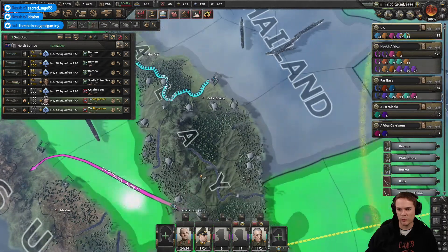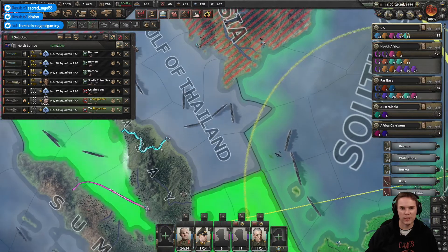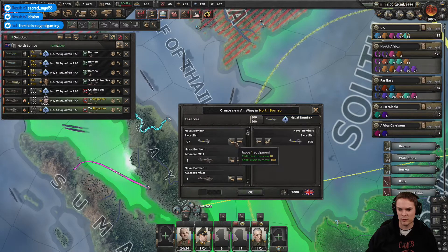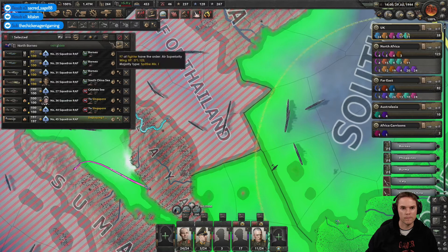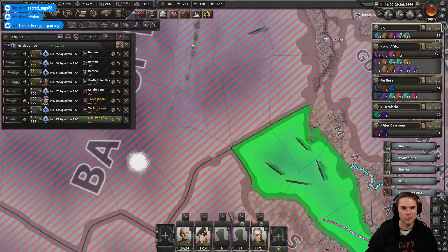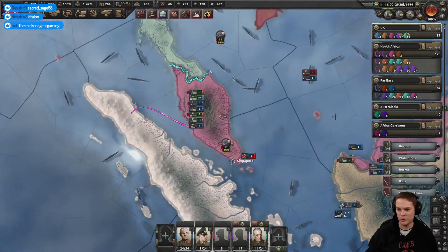There's no reason why we shouldn't be naval bombing everywhere we possibly can — let's put some more in. Albacores? Put these Swordfish in. Naval and ports. Out of range? Okay, we'll just put them on training then. We'll get them trained up while I find a use for them somewhere.